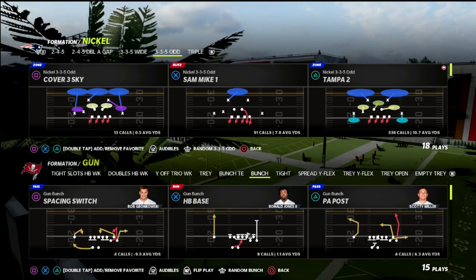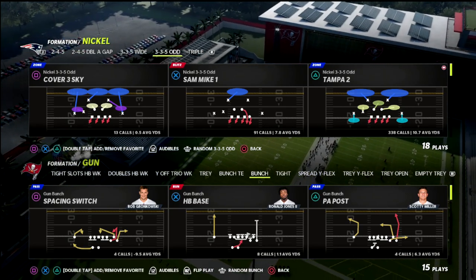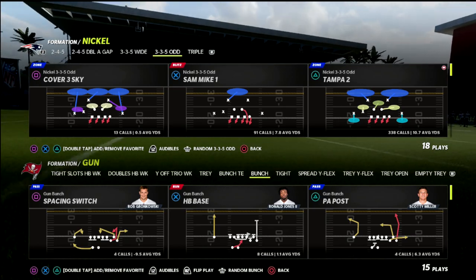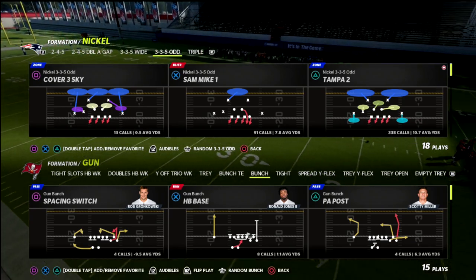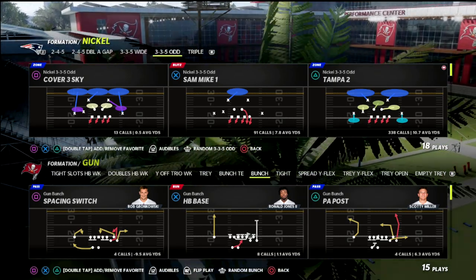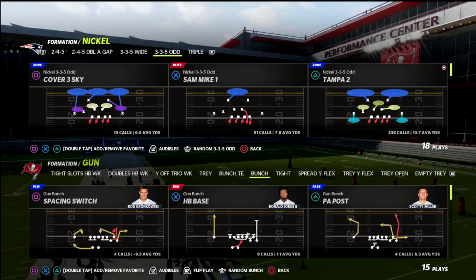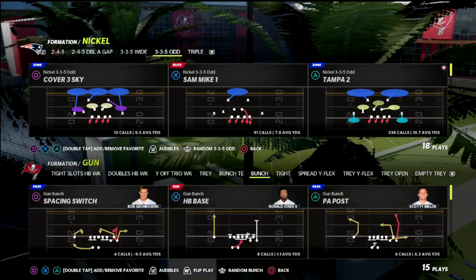We're going to be talking about the 3-3-5-odd — you can find this in the Baltimore Playbook. If you're new to the channel, hit the subscribe button, it's free. If you want to get all of my e-books for $10 a month, join the Patreon. You get all the e-books, all updates, and exclusive tips pretty much every week. Link is in the description.